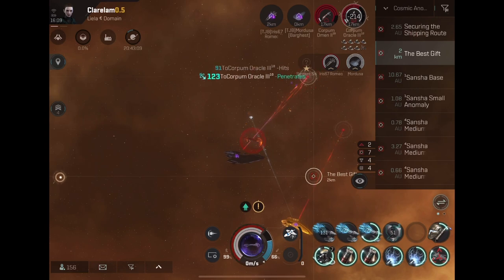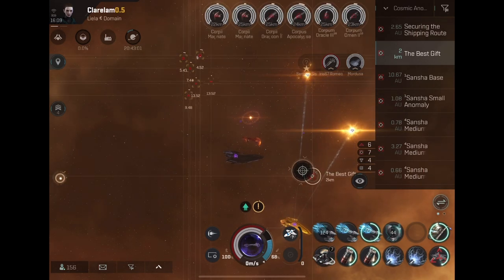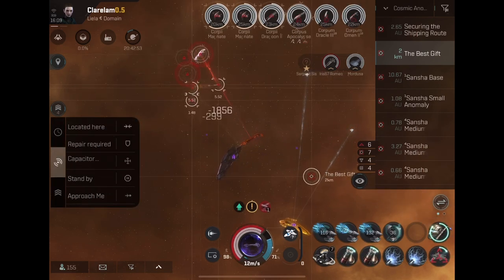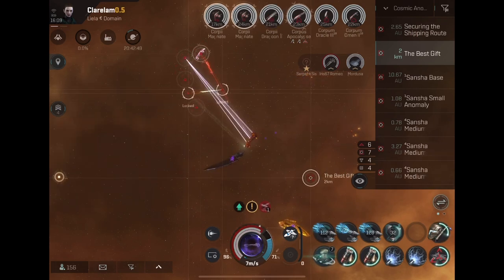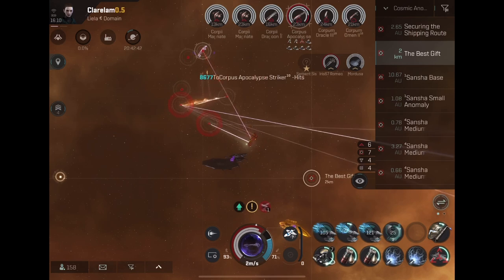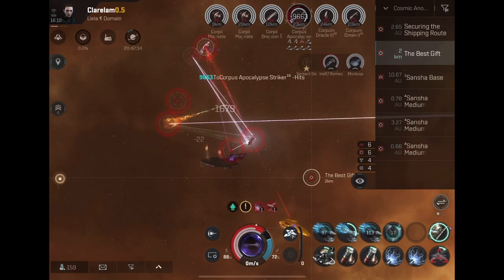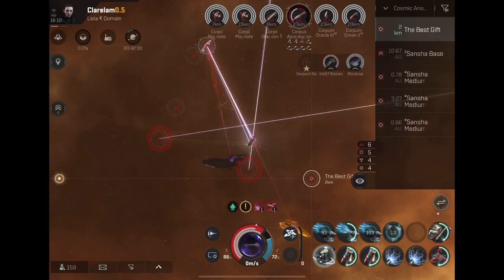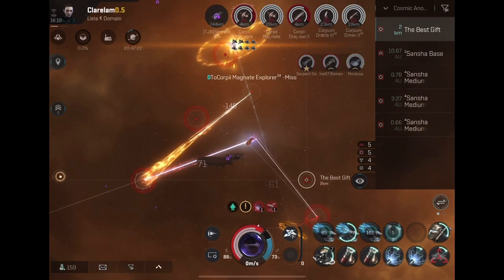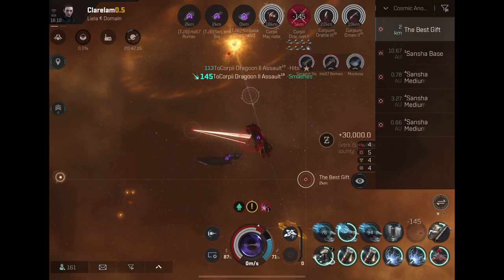This finally brings me to why I fight zero to 30 kilometers. You're always fighting in a range, not at one distance. If you warp in at 100 kilometers, you have to cover a spawn range from 75 to 125 kilometers. But if you warp in at zero you're only covering zero to 25 kilometers — it doesn't get farther in the other direction because you're at the center of the circle. This lets you build ships to apply damage in their optimal range for the entire fight with no falloff damage.